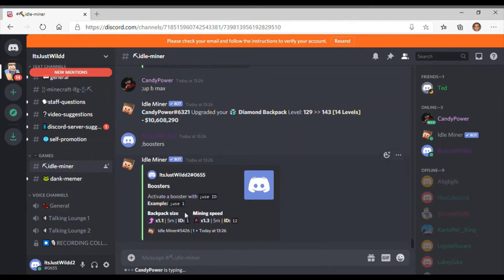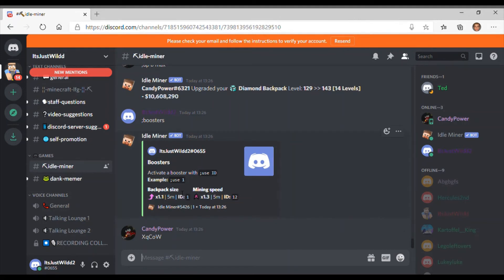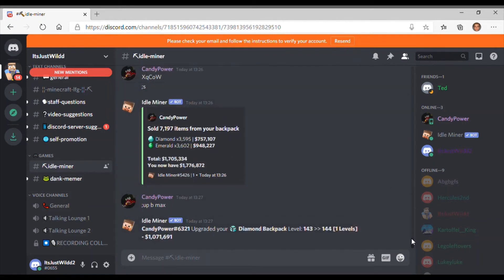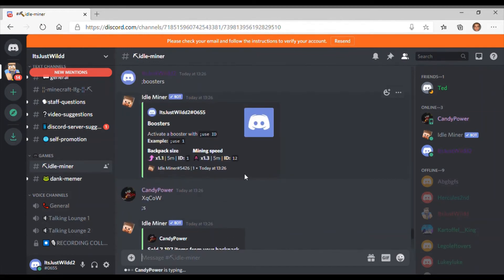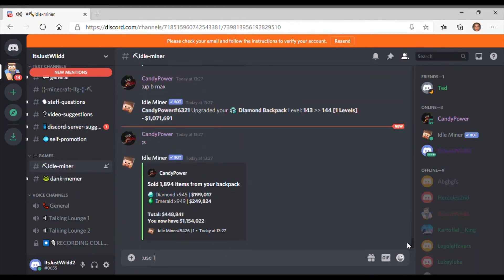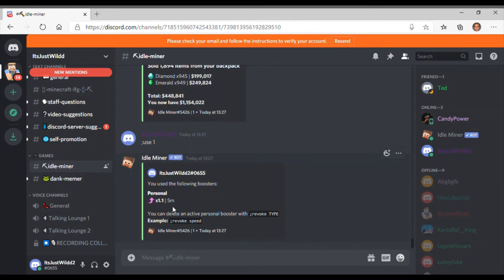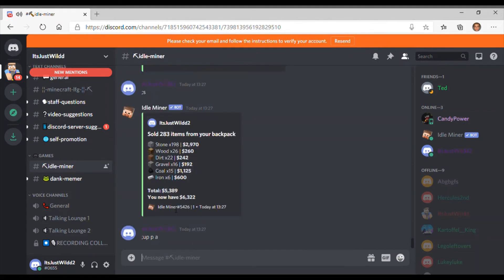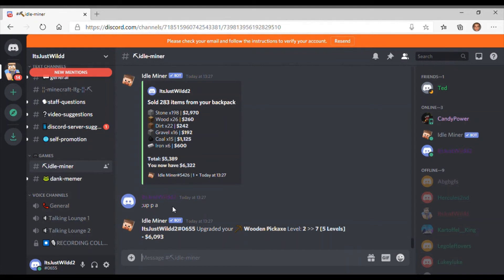Boosters boost your sell price for a certain amount of time, or boost your backpack size or mining speed. You use them by doing semicolon use and then the ID of the booster. I'm using a times 1.1 backpack size booster — that's how boosters work.